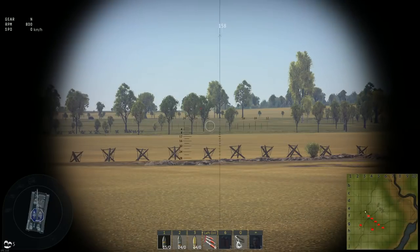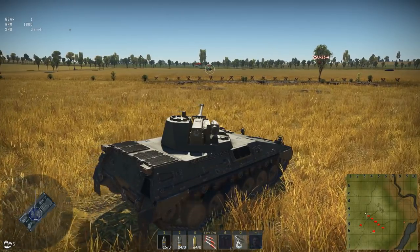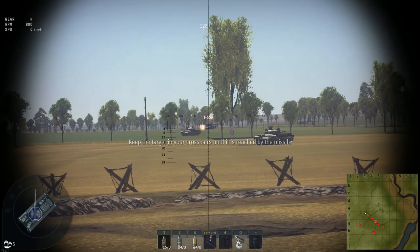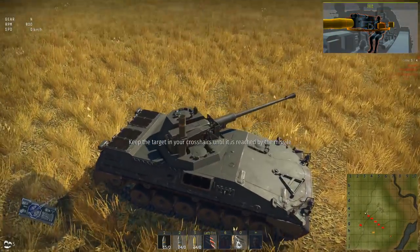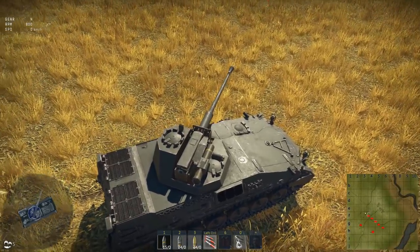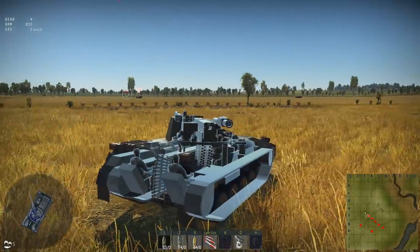Now we got 15 rounds and we have a ZSU-23 - time to give them payback. We're gonna let them get a little closer. We can't really kill these things unless we're from behind. Missile launch - yep, it is mouse-guided. Beautiful. Look how it reloads - you can actually see some stuff moving inside there, so the missiles stay in that tube.